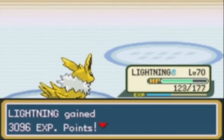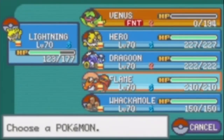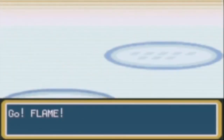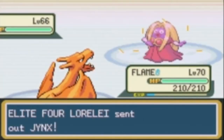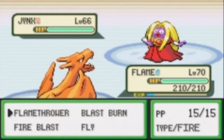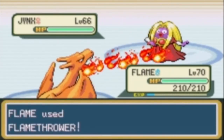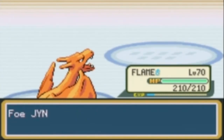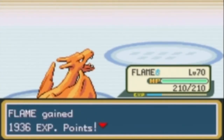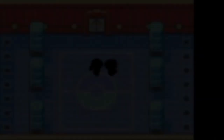Is Jynx the only one left? I'm going to send Flame in against Jynx because it's Ice and Psychic type — weak to Fire, super effective. A Flamethrower should knock it right out. That's the first battle done. Sorry for it being a little lengthy. I have my over-15-minute time alert back, which I'm grateful for. We got through it — that's all that matters.